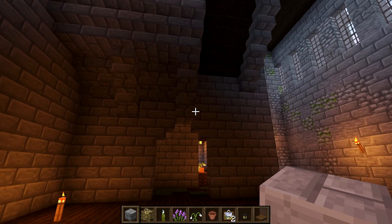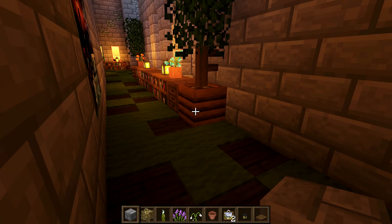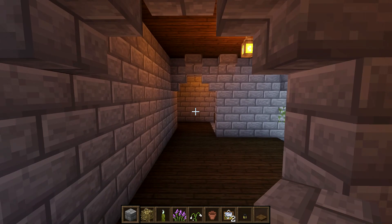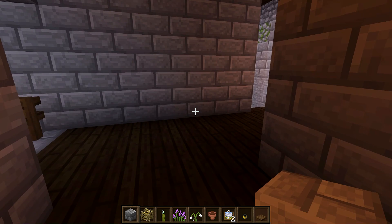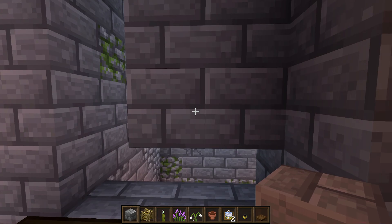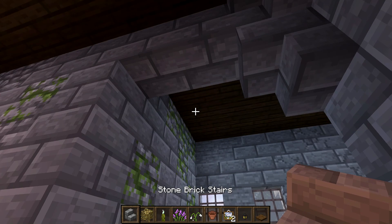Before we start working on the feast hall, we're going to head upstairs to make a little change. Go all the way around, up to the next floor, follow it all the way around, and go straight down. Looking over the balcony, there's the feast hall. We're going to come around this corner — before going down the stairs here, we're going to break three blocks like this, then four high in total, so three more above it like this.